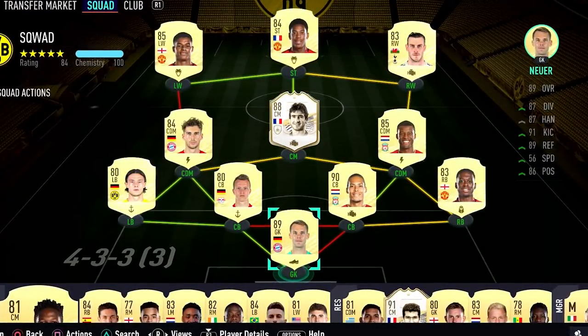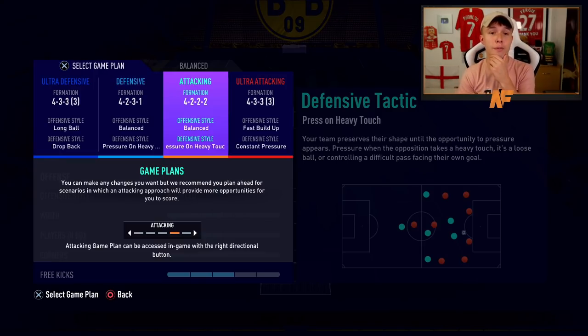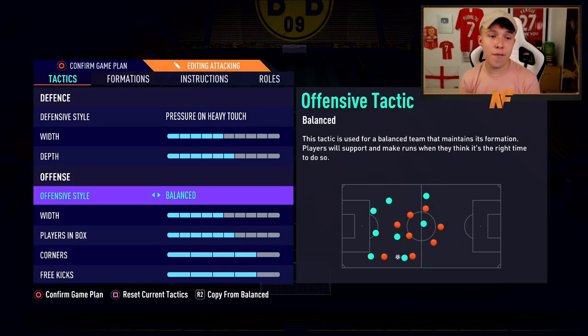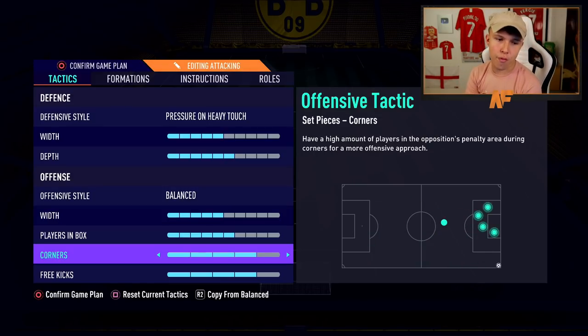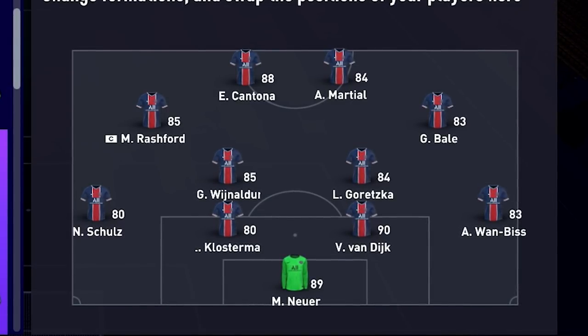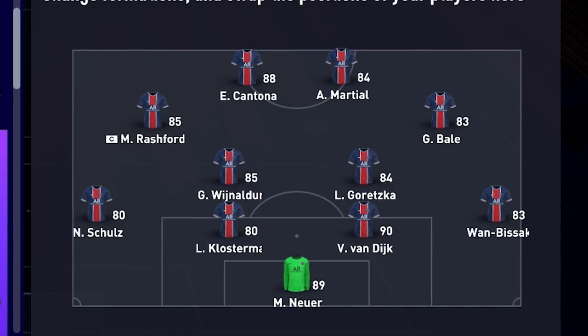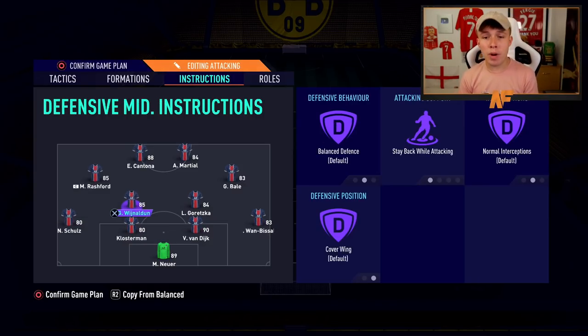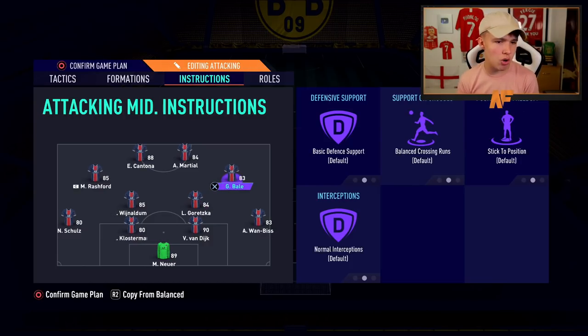That's all the players. Now I'll show the overall squad and my custom tactics. My main formation is the 4-2-2-2. On the defensive side: pressure on heavy touch, defensive width on five, depth on six. Offensive style: balanced, width five, players in the box six, corners four, free kicks four. In-game setup has Wijnaldum as left CDM, Goretzka as right CDM, Rashford as left CAM, Bale as right CAM, Cantona as left striker, and Martial as right striker. Fullbacks and CDMs are on stay back while attacking; strikers on stay forward.